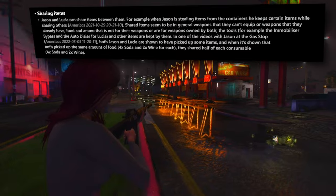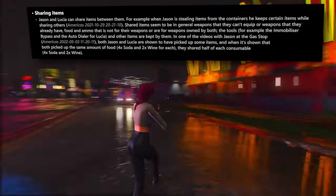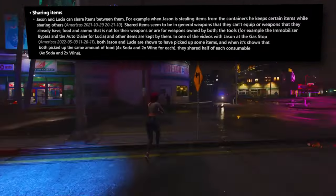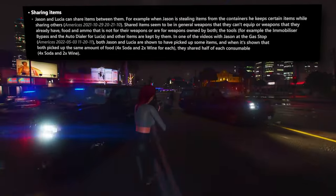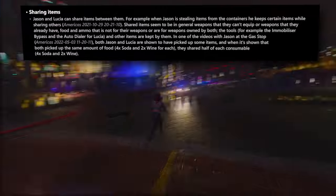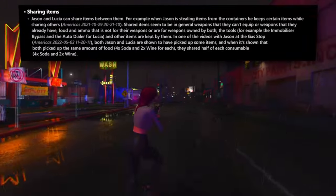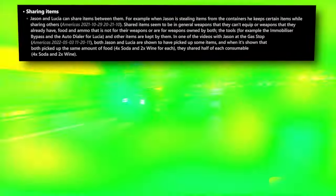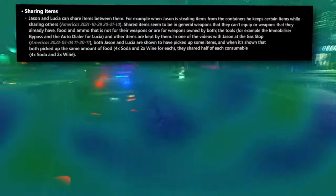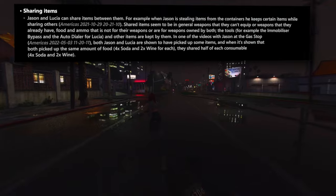The prospect of item sharing between Jason and Lucia is on the horizon. A notable example emerges from a clip where Jason pilfers items from containers, opting to retain some while distributing others. This cooperative element extends to the unlocking of doors and gates — in a video featuring Jason within the Sand for Sand area (a gang in GTA 6), Jason stealthily maneuvers past a red truck, revealing a door bearing the descriptor 'door panel locked' in debug text, while a nearby gate indicates 'door unlocked,' signifying the necessity of unlocking specific access points.